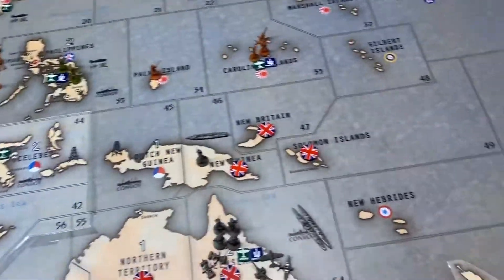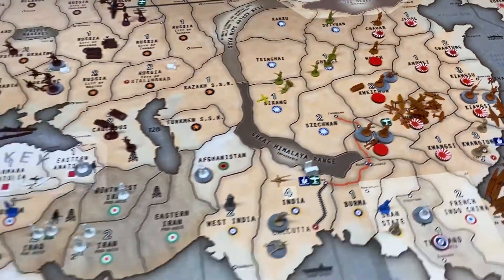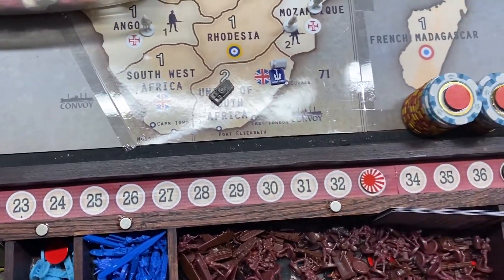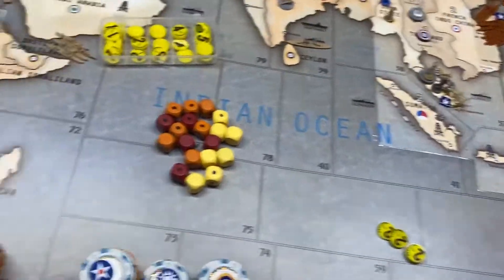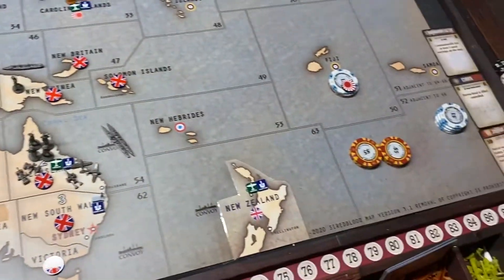Japan has $7 left over. They went up 1, 2, 3, 4 against China, so they were at 29 and are now at 33. China goes down 4 from 9, so they will be at 5. Japan is at 33 plus the 10 for not being at war with the Western powers, making it 43, plus the 7 left over makes it 50.